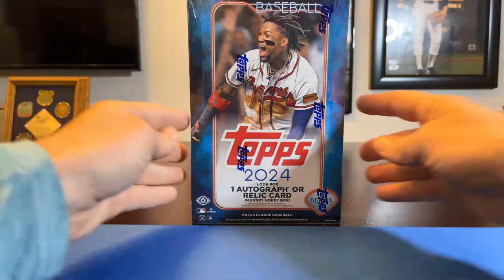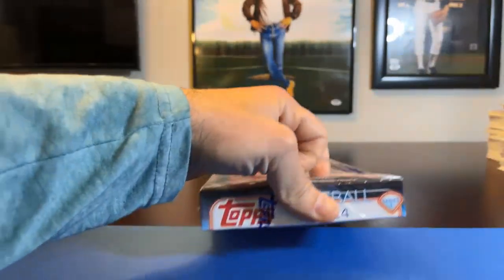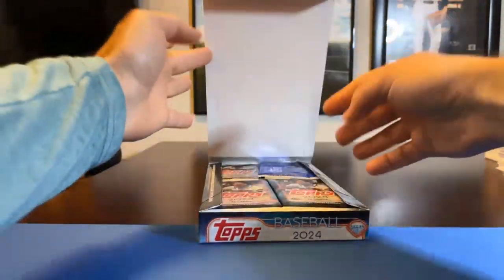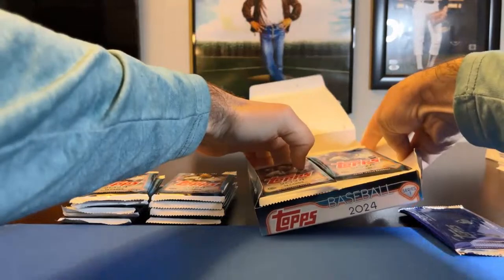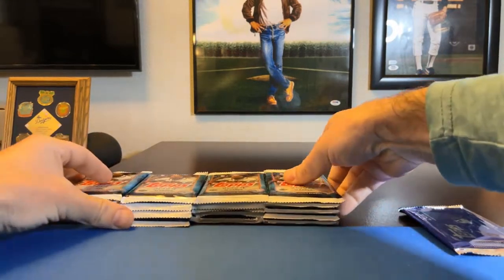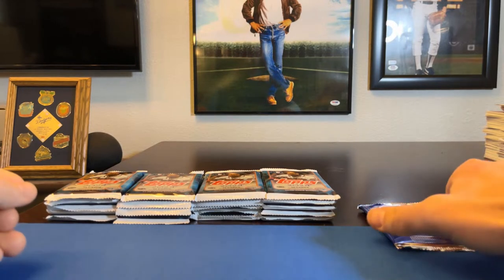We're right at 5 o'clock Pacific, so let's go ahead and get started. Good luck to everybody in the break — here we go, 2024 Topps Series One! Silver pack first. We're about 22 or 23 cards away from completing our set that we're going to auction off and donate the proceeds to charity. I'll look at the checklist and might hit you guys up individually to see if you want to trade or donate those cards if we pull any in this box.